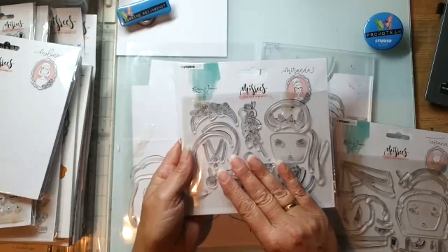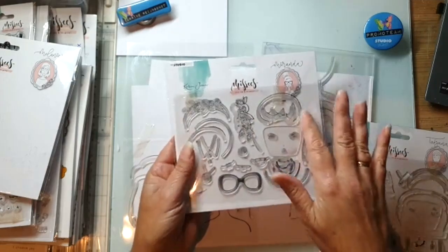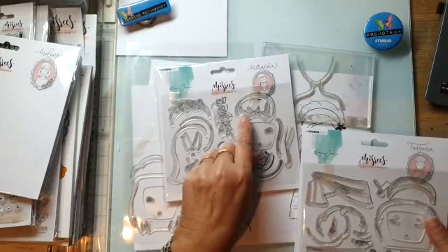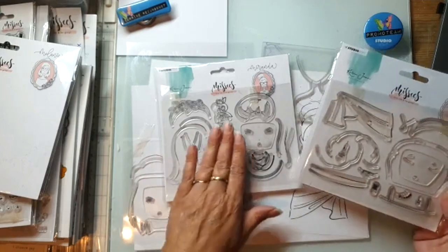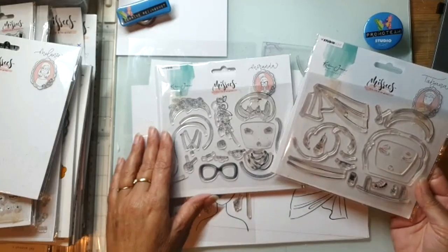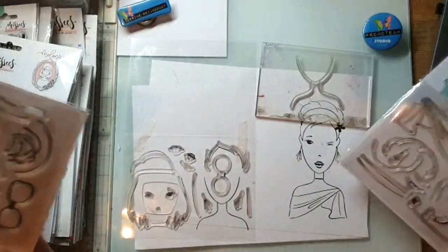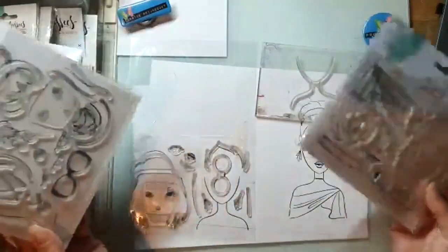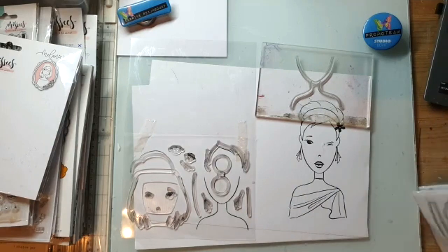Dat kan je vervelend vinden. Maar aan de andere kant is daar best wel goed over nagedacht. Als je Melanie nu eenmaal hebt, dan pak je er een nieuwe bij. Die koop je dan. Ze hebben allemaal verschillende oogjes, oorbellen, kettingen. Er zitten brilletjes bij, mondjes. Er zitten mondjes bij - die steekt de tong uit, die is aan het zingen. Er zit heel veel op, dus je kan alles bij elkaar mixen.